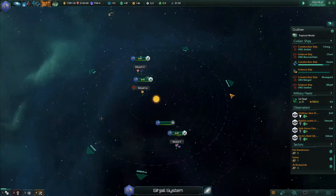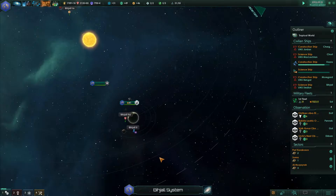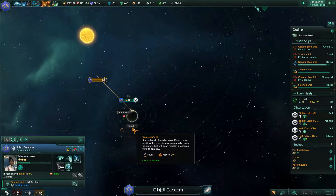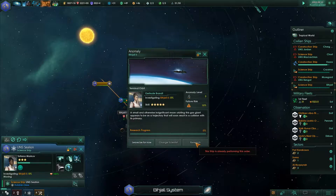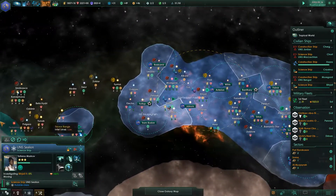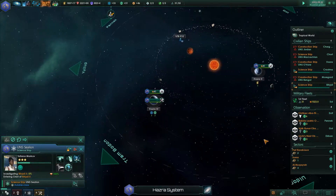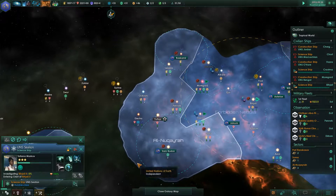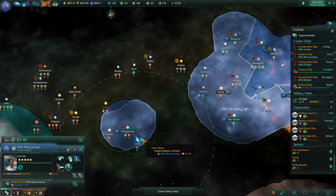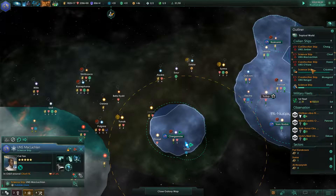I can't understand why this ship's not researching this. Is it gone? Yes we're searching - search in progress. It can be a bit slow sometimes. I think maybe playing at normal speed isn't as smart as I think it is. The order finished. So we've got this area building up quite nicely.